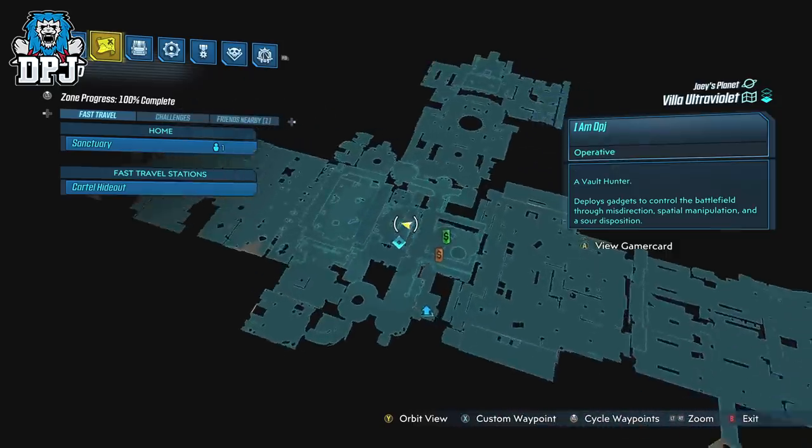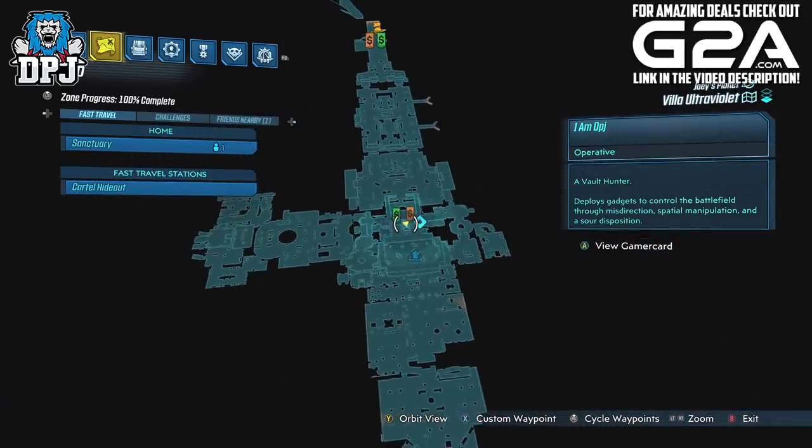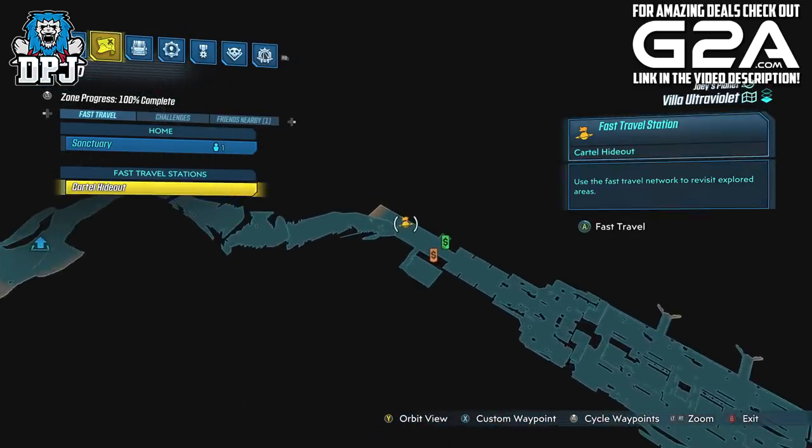Firstly, you need to get here. On screen now you can see the route to this room. I have already cleared out the area so I can run straight here just to demonstrate to you guys where this is.